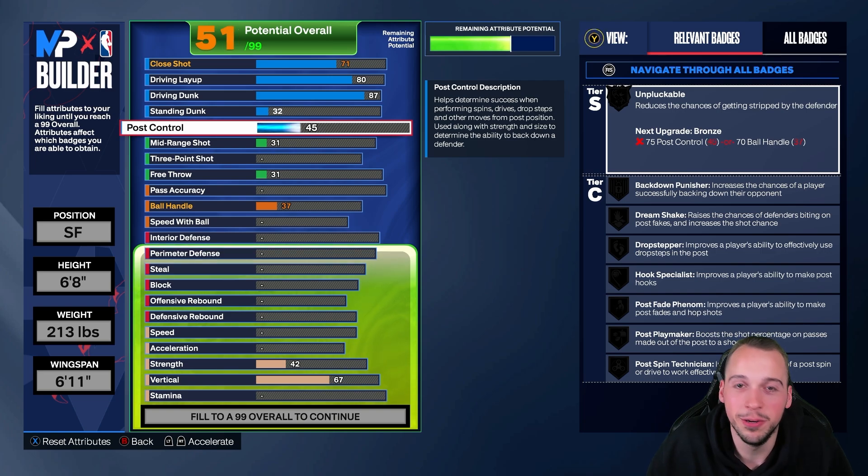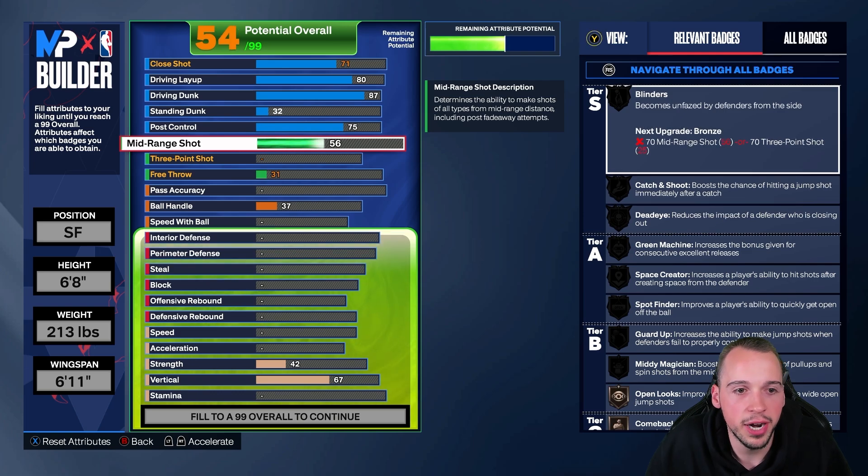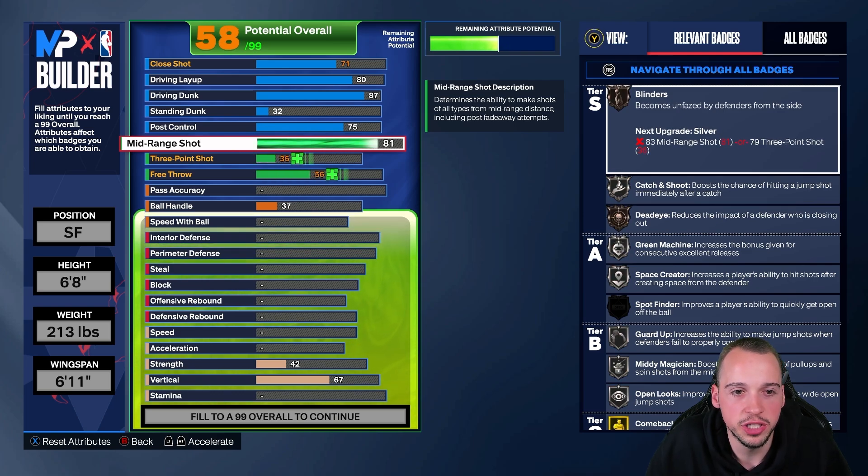Driving dunk we're going to go up to 87, which gets you that first tier of contact dunks — Paul George is big on those, definitely more so when he was younger but he still gets a body every now and then. Post control we're going to go 75 just so you get a couple of silver badges there.